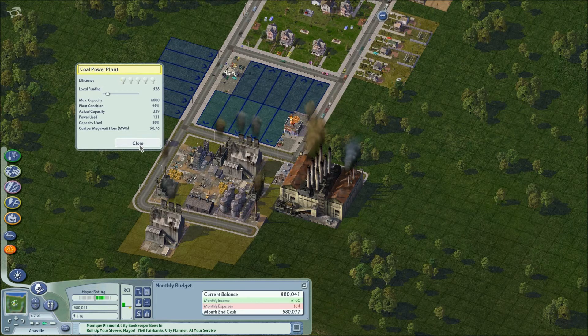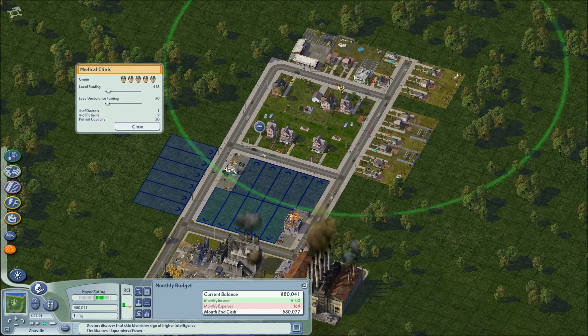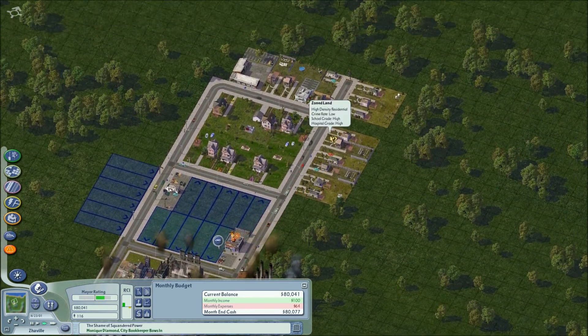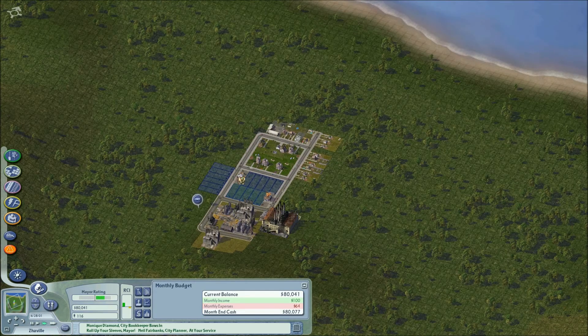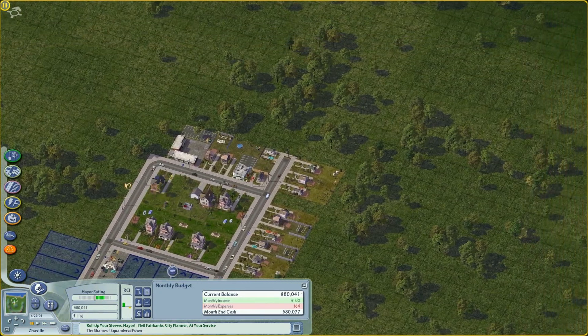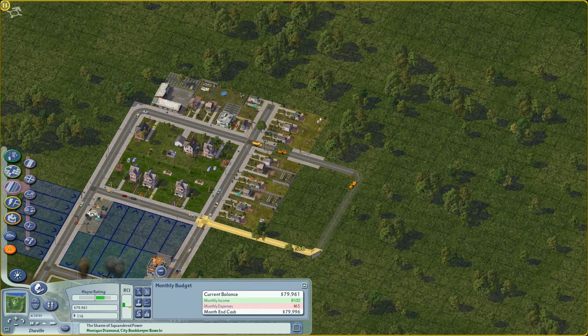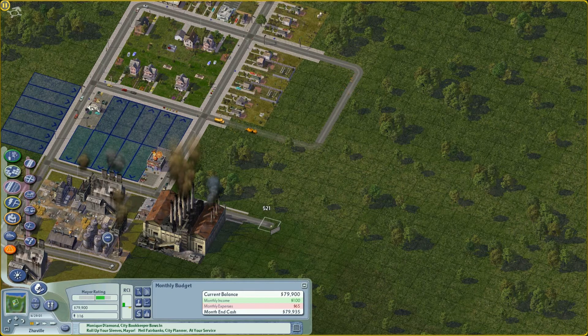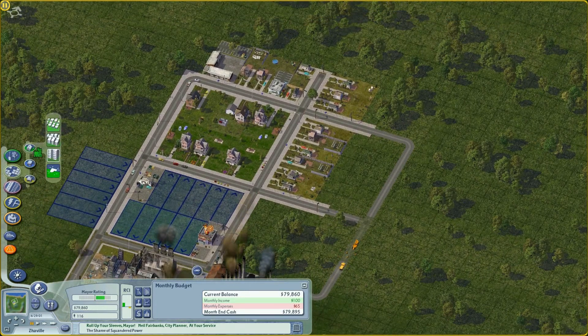We're producing more power than we're using, which is good. We have only three students out of 20 capacity, and nine patients out of 30, so those things look good. We've already gone one year. Let's put the spending limit at 75,000 and expand the city a bit — keeps things slightly more interesting.